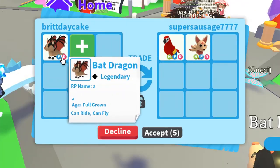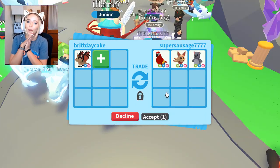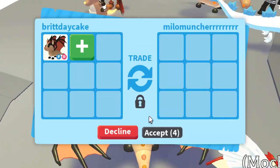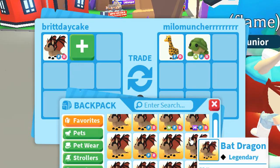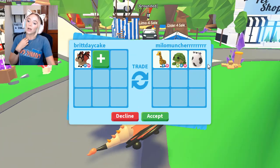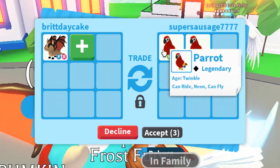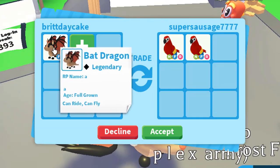Now we'll be taking offers for one of my bat dragons. I gotta be real — I do not know if I'm gonna trade any of my bat dragons away. They offered a neon fly ride parrot. This person is putting a giraffe, a neon fly ride turtle, and a farm egg — this is getting tempting. I'ma say no, because this is one of my babies. This person put two neon fly ride parrots — I actually really want a neon fly ride parrot, but this is one of my babies!